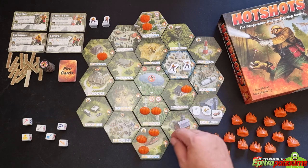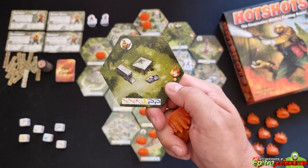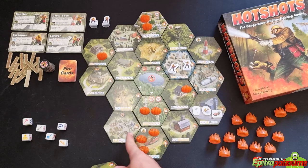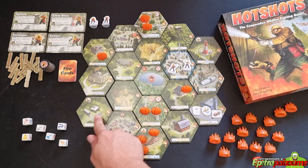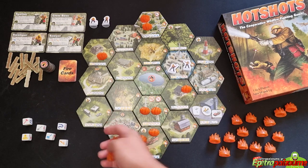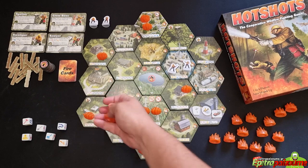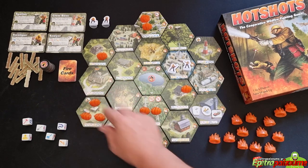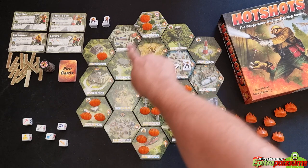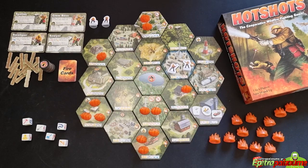Once the fire deck is created, place the starting fires. Tiles with starting flame tokens are identified by an orange dot beneath the fire symbol. Place two fewer flame tokens than the scorch limit on those tiles. For example, if the scorch limit is five, place five minus two — three flame tokens. For a scorch limit of three, place one flame token. Do this for all tiles marked with an orange dot.